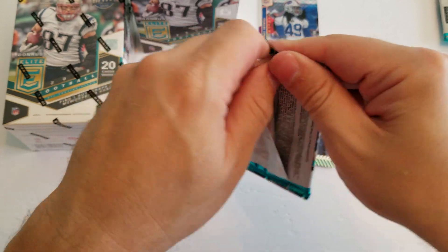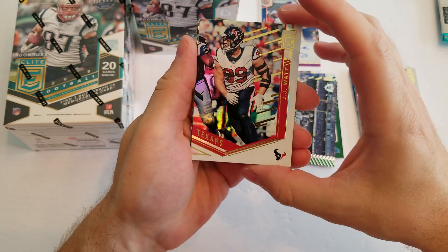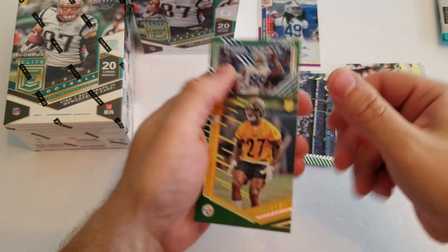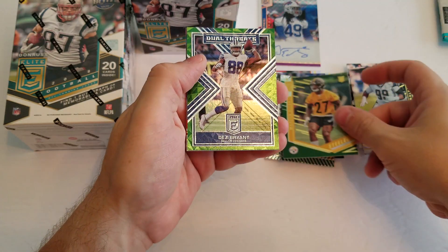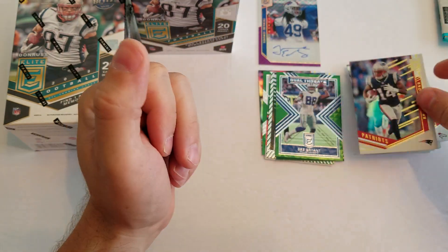All right. Last pack of this first blaster. JJ Watt, Aaron Darnold, Marcus Allen green, and there's a dual threats Dez Bryant, and a Brandin Cooks.